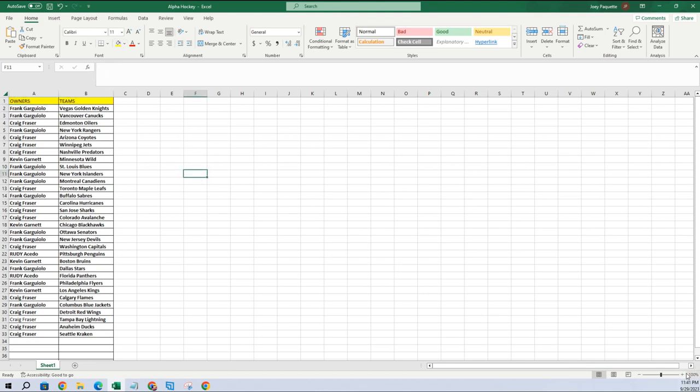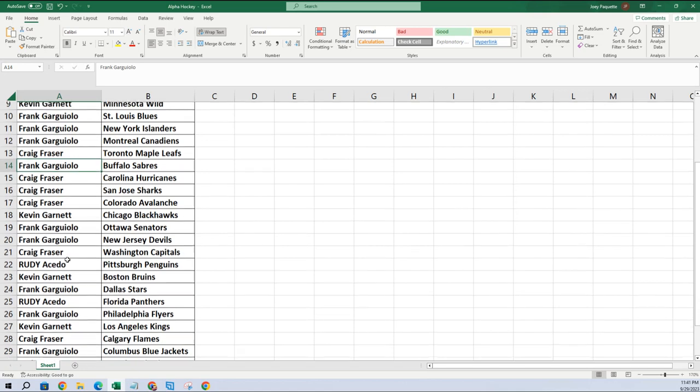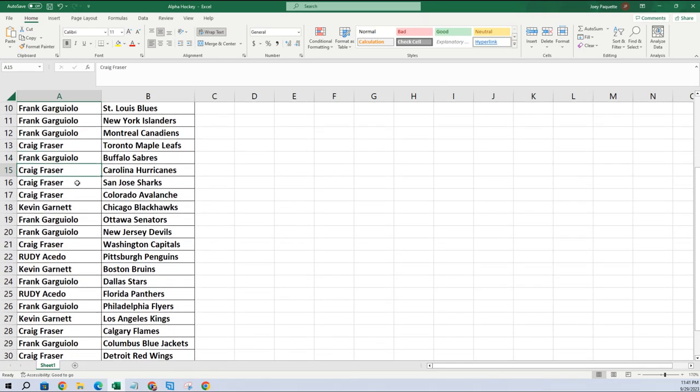So let's blow this thing up and here's your teams. Frank, you got the Golden Knights and the Canucks. Craig: Oilers. Frank: Rangers. Craig: Coyotes, Jets, Predators. KG: Wild. Frank: Blues, Islanders, Canadiens. Craig: Maple Leafs. Frank: Sabres. Frank, you got your teams man, look at that! Craig: Hurricanes. Craig: Sharks, Avalanche. KG: Blackhawks. Frank: Senators, Devils. Craig: Caps.